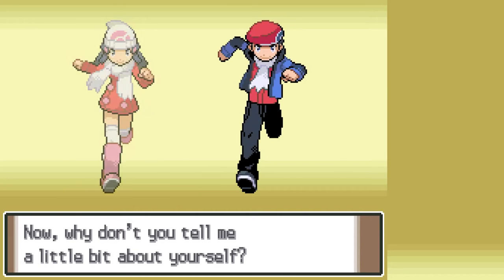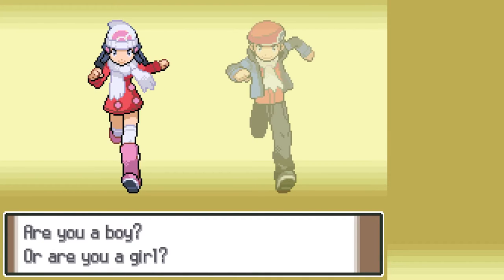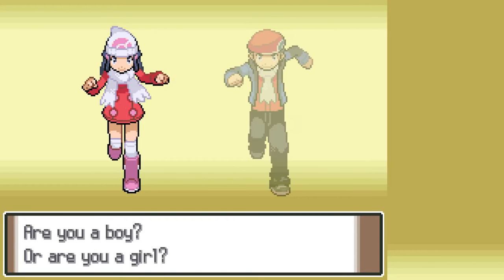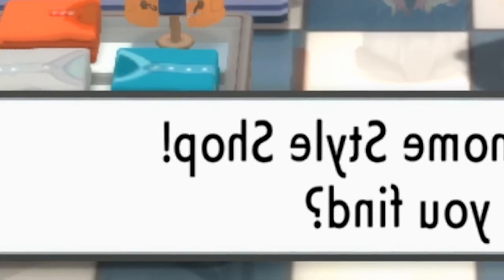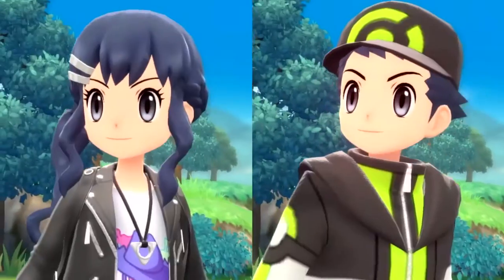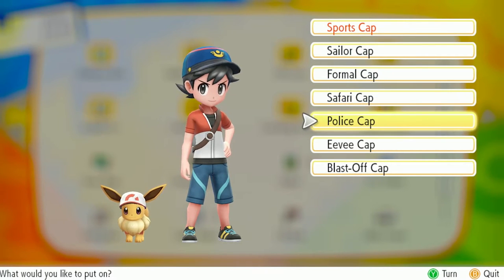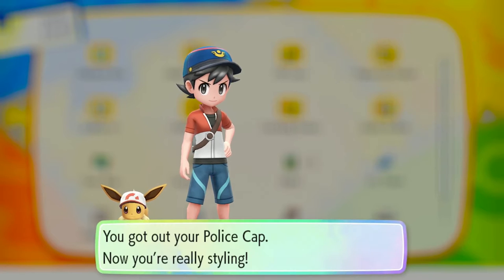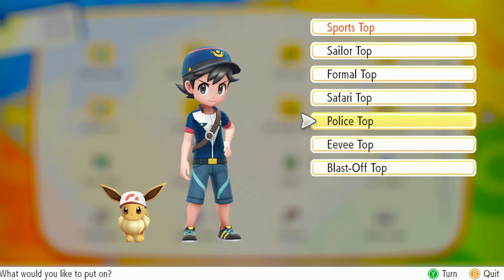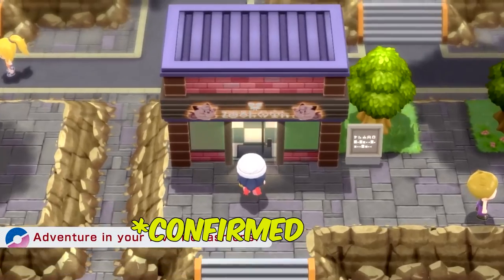Customizable character outfits. In the original Diamond and Pearl games, the player had the option of two protagonists — a female and a male — and these characters were not customizable in any sense; their sprites were fixed. It is confirmed in the second trailer of Brilliant Diamond and Shining Pearl that the player can customize their outfits in many different ways. This was a trend that became a staple of the franchise since Pokemon X and Y. It is rumored and speculated within the community that these customizable outfits were purchased in a new shop located where the original Game Corner once was.